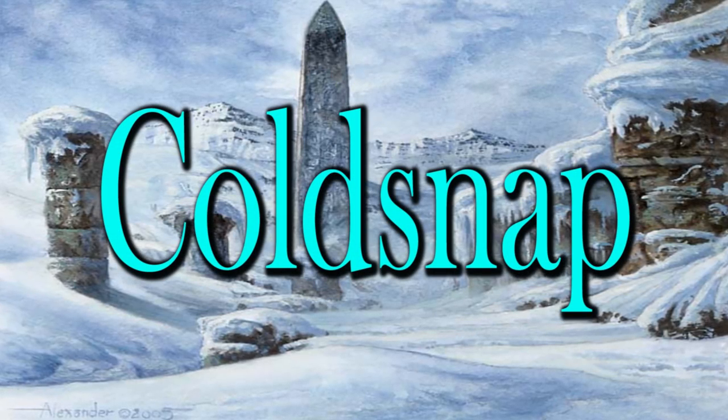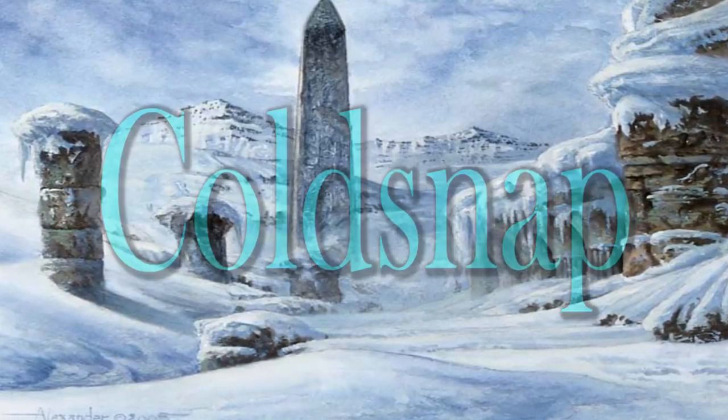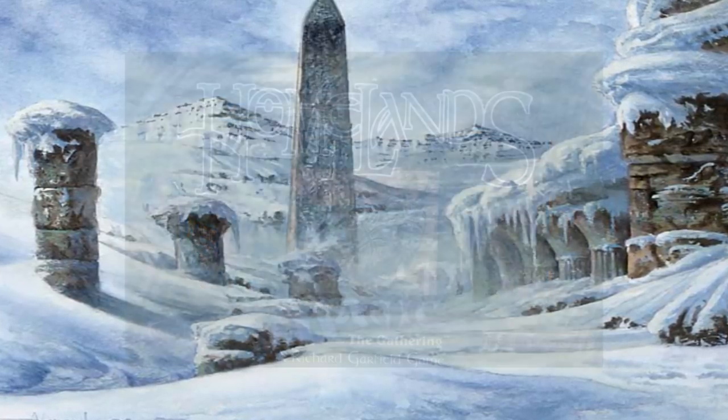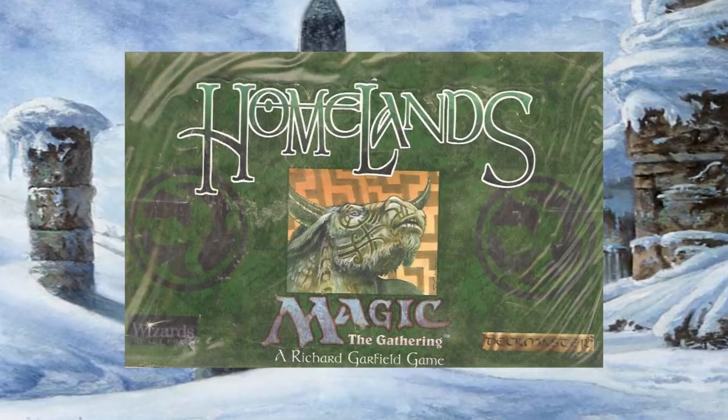Released on July 21st of the year 2006, ColdSnap was the 39th Magic the Gathering expansion for the franchise. A callback to the old days of Magic, ColdSnap became part of the Ice Age block as the set replaced the previous expansion, Homelands, as the second small expansion of that block.